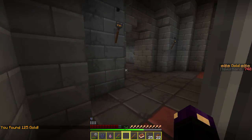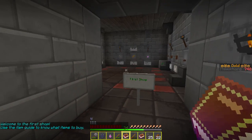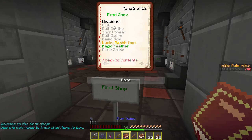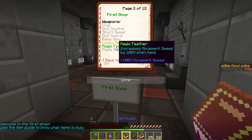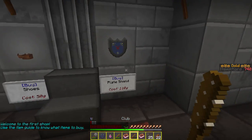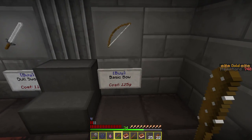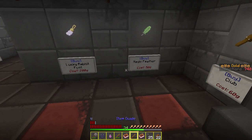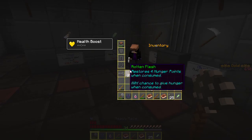Found 125 gold. I wish we could find a shop now — that would be great. And here's the shop as I say it! Welcome to the first shop, use the item guide to know what items to buy. Weapons: club, dual scythe, short spear, dual sword, basic bow. Lucky rabbit's foot — looting 3. Magic feather — increases move speed by 100% when held. That would be cool. The speed does sound awesome. It only costs 50 — I guess we'll buy that.